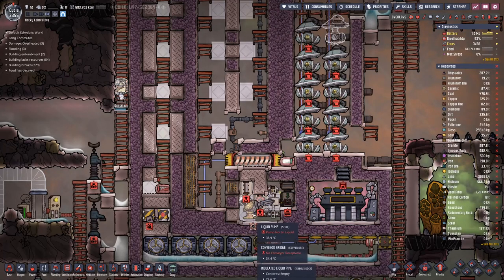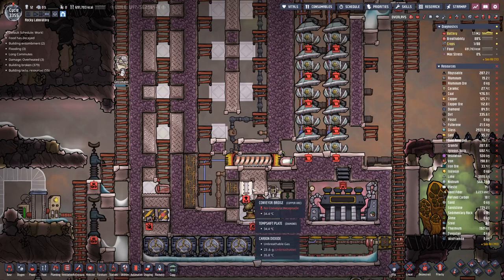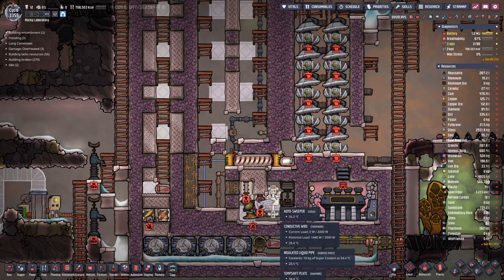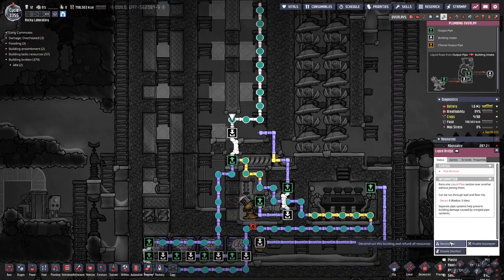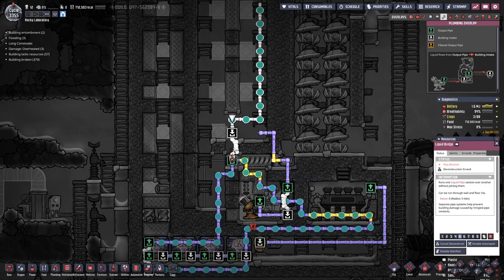This room is now closed in. What I forgot to mention in the last episode — back here we also have some temp shift plates so we can transfer the heat from these metal tiles to the gas or liquid that we have in here. I also broke open an opening here because this loop is now complete, which means we can deconstruct that one. Once we fill in the supercoolant in here we have to make sure the gas can escape, otherwise we will have some bubbles left.